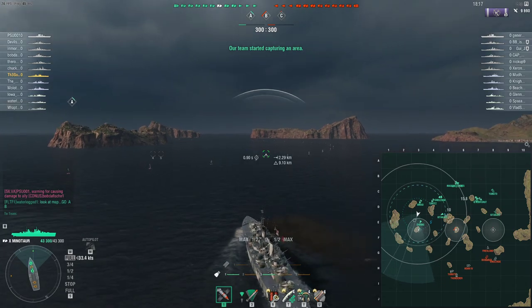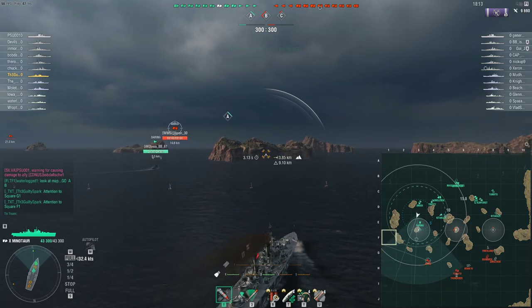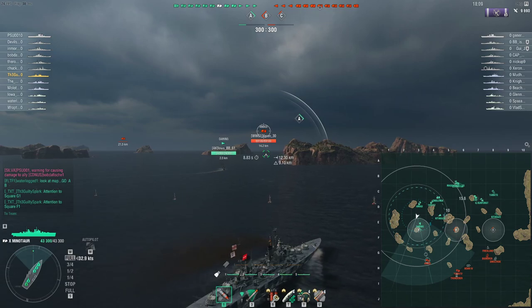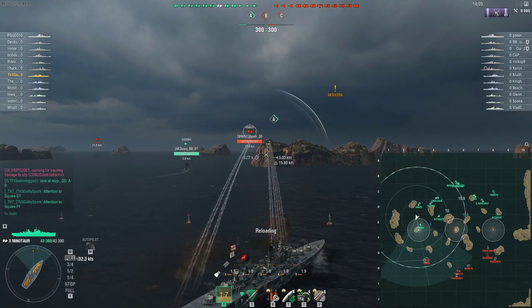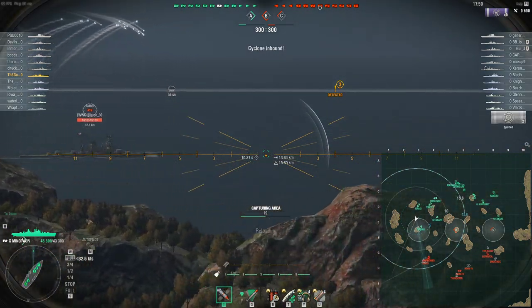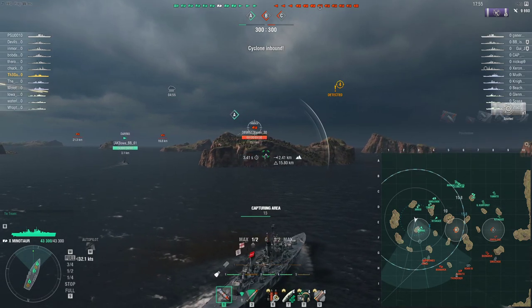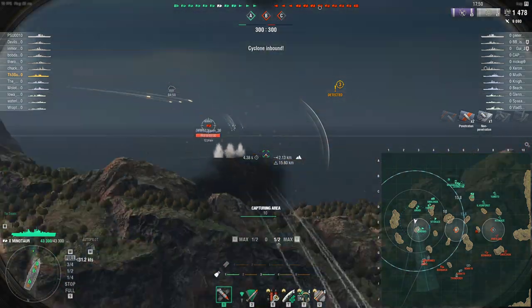RPF pointing out that there's a DD out here. Amagi pops up — just going to ping the squares on the map for my teammates. As we slide behind cover, I am going to start opening up onto the Amagi. Maybe that Yamato at range shoots me, but if he's shooting me from 21km, he's not really going to hit me. Des Moines does show himself, very briefly, so I cannot smoke up in the vicinity of this cap.